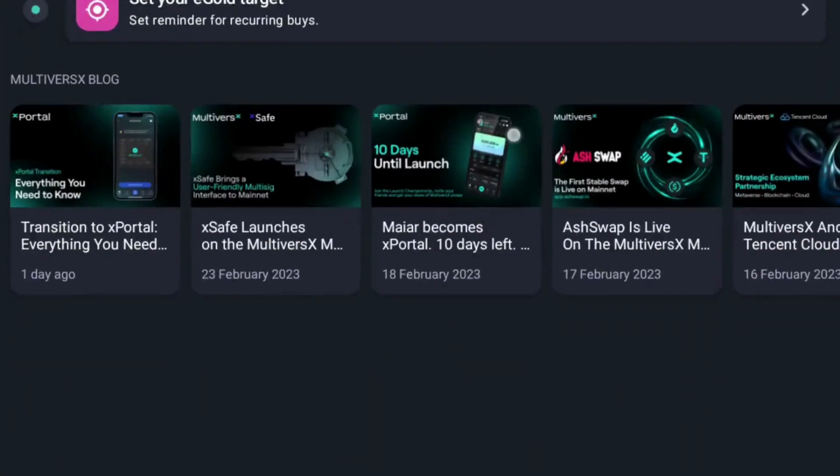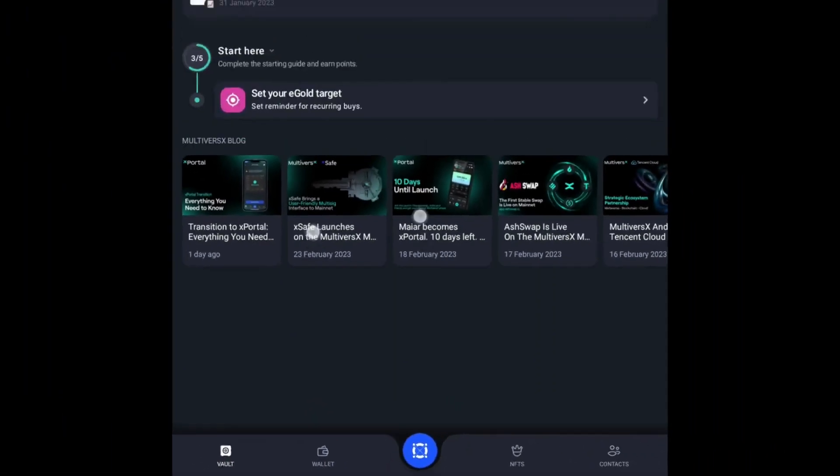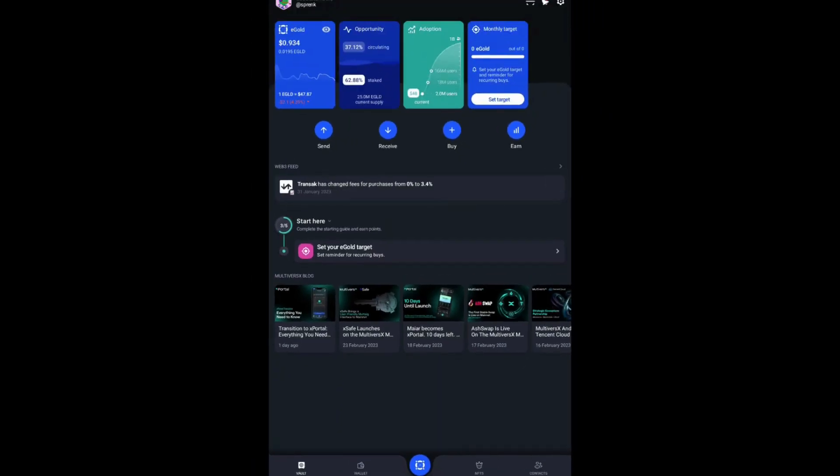In the current Maiar app, the menus are called Vault, Wallet, NFT section, and Contacts. The Vault menu is basically a dashboard where you can see your eGLD, the adoption stats, how much eGLD is staked, your monthly target, and some news. The Wallet section shows your coins — basically your portfolio. You also have NFTs, the web3 feed, the contacts section, and your profile section.